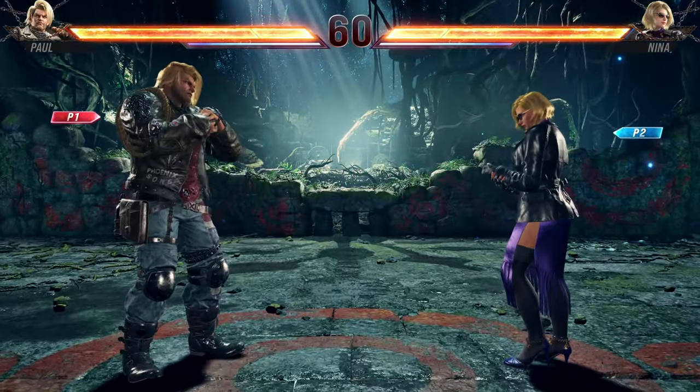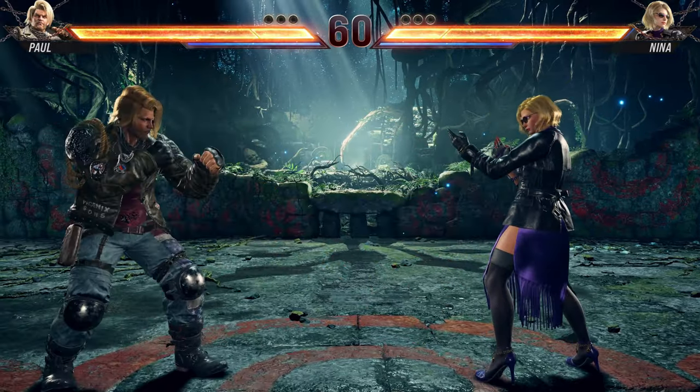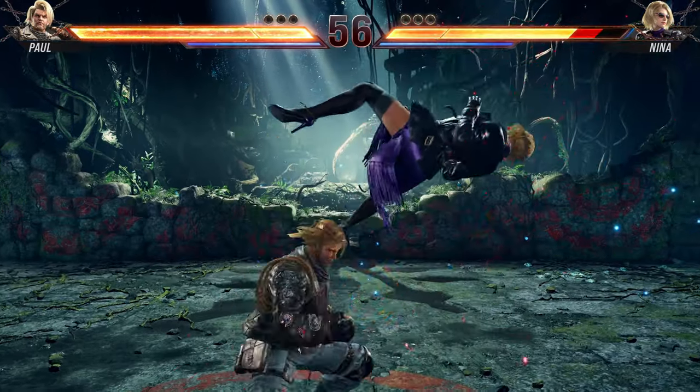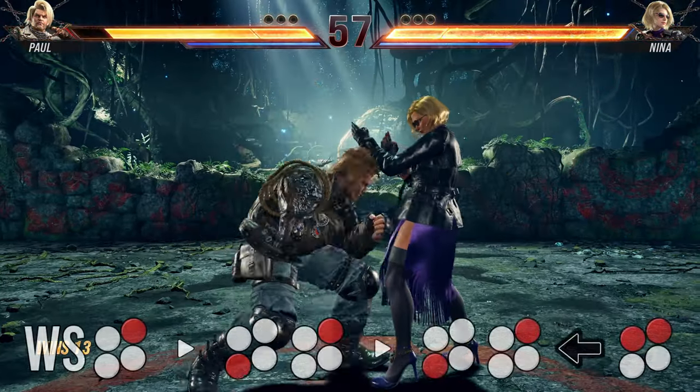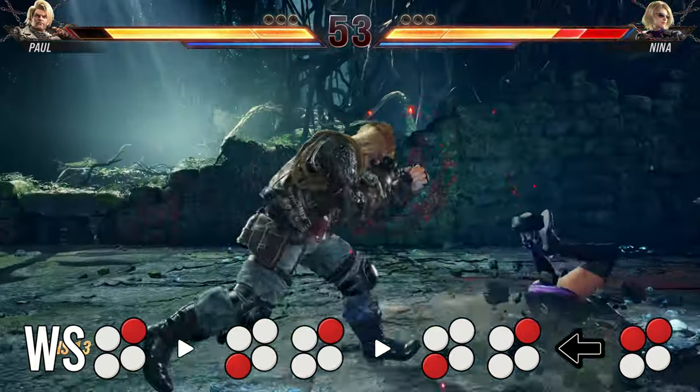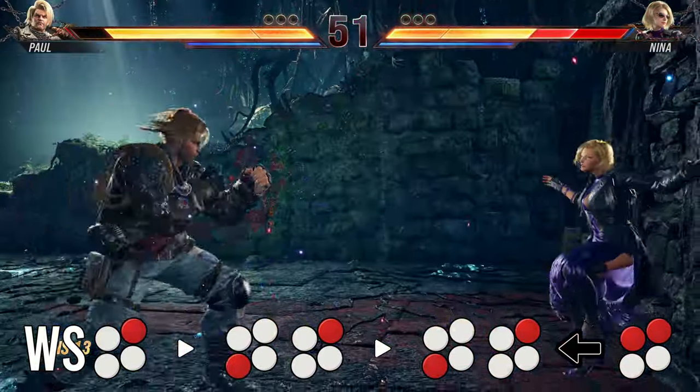Now there are a couple of exceptions that we do need to mention. If you're going to land the wall standing 2, for some reason down forward 4 won't pick up, so your best option is 3-2 then 3-2 sway and continue as normal. I'm sure there are other options but I just want to keep the combo structure quite similar all round.